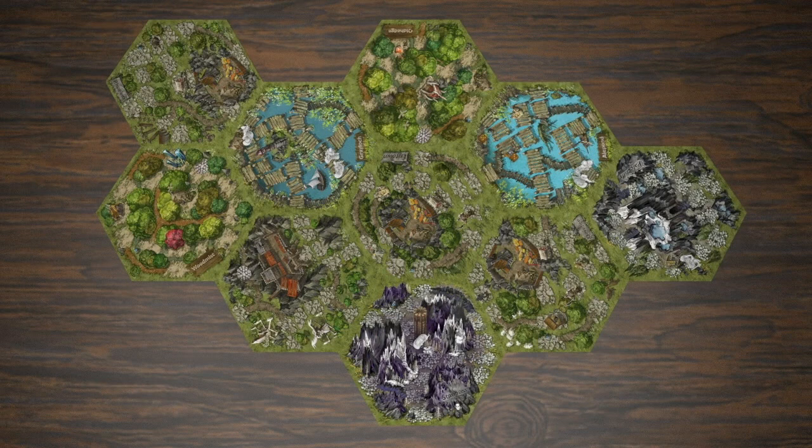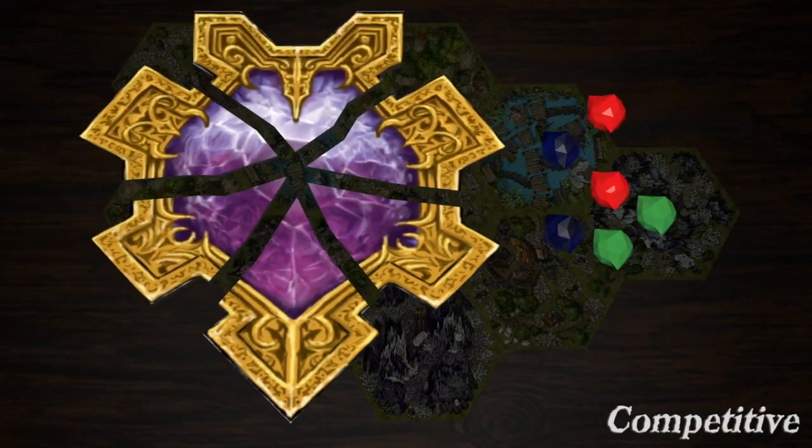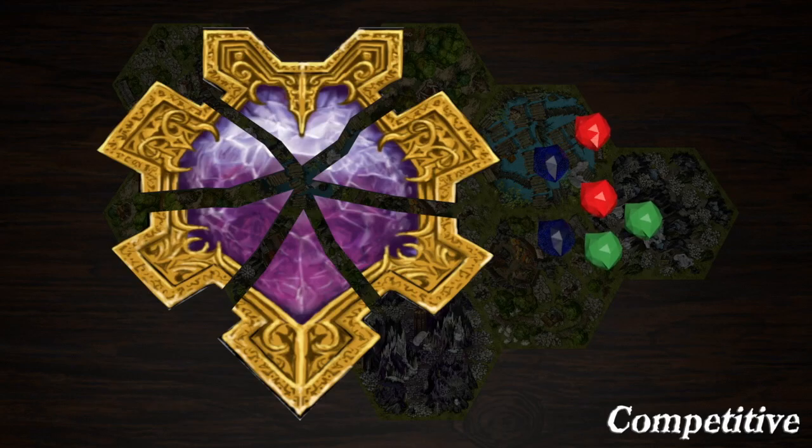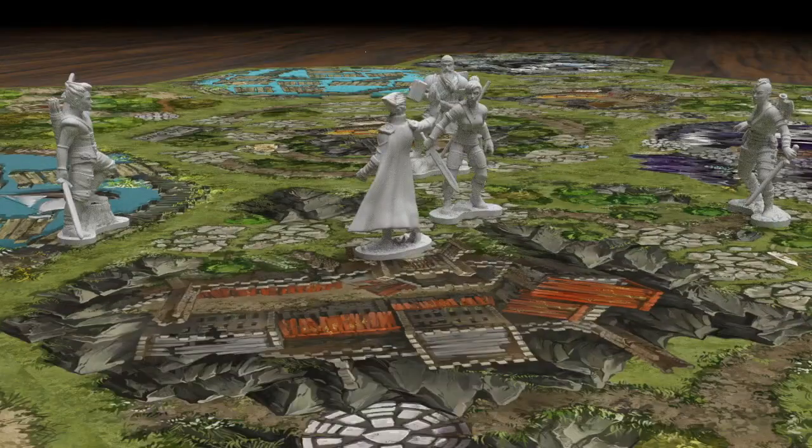More than one battle can be raging at the same time, or you can even join an ongoing battle for maximum carnage. In the core competitive mode your objective is clear: collect the unique items your character needs through battles, magic, traps and deceit, and return to the castle to claim victory. But be careful — you now have what the others need. Make sure you are prepared for one final battle to determine your fate.